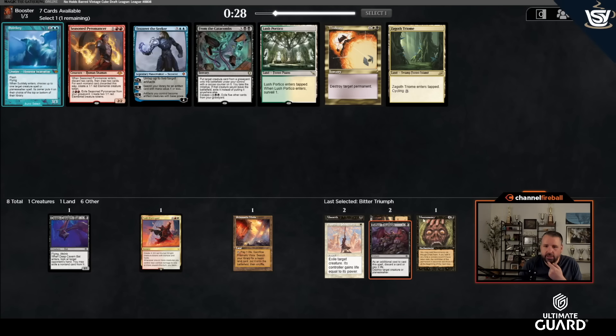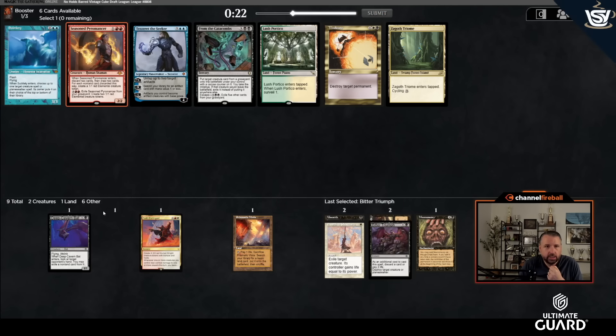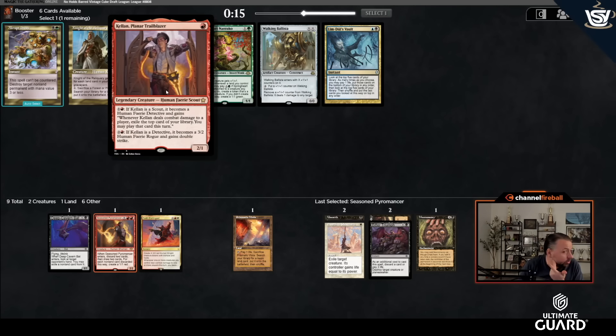Now I'll probably take Seasoned Pyromancer — From the Catacombs is great, I have two reanimation spells and Unearth as a kind of third, and Unearth is also really good with Seasoned Pyromancer. Let's take Seasoned Pyromancer. I don't think Atrox is going to wheel. There's a Walking Ballista, Limb Duels Vault, Kellen, and Planter Trail Blazer.